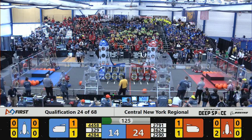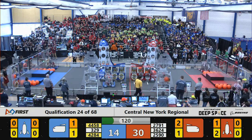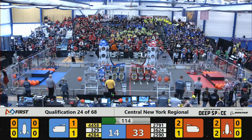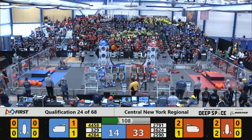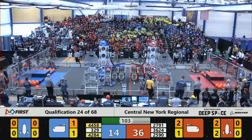Red alliance working together, adding more cargo to the rocket ship early on in this match. Scott Bot working on the far side of the field, looking to pick up a piece of cargo and deliver it to the blue cargo ship, while Shaker once again works on the high end of the red spacecraft.